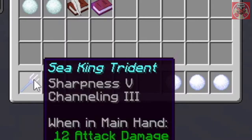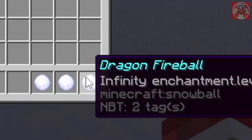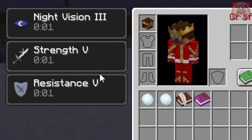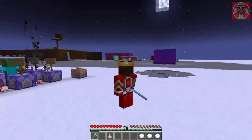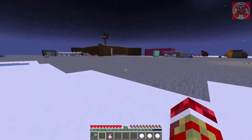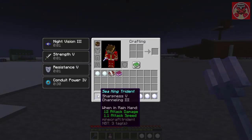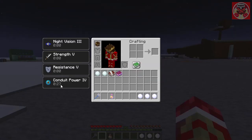It gives you the sea king trident, golden potion, fireball, wither skull, and dragon fireball. I'll explain what those do in a second. You also get these buffs: night vision three, strength five, and resistance five. And when you hold the sea king trident in your hand you get conduit power four for a few seconds, just in case you need to do some mining underwater.